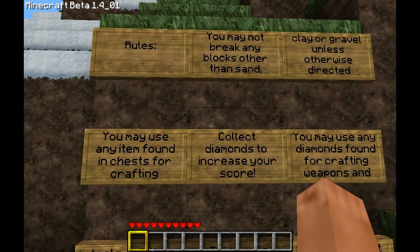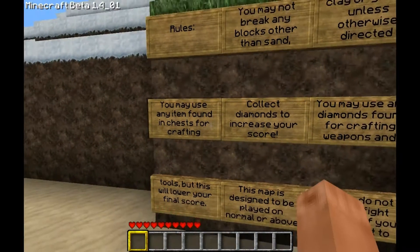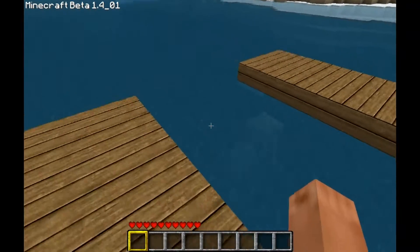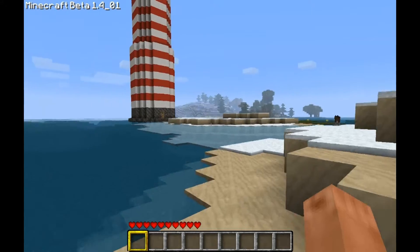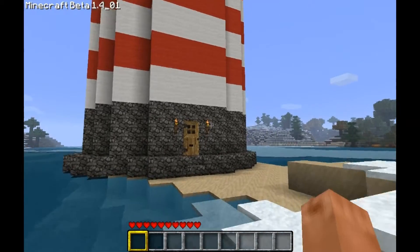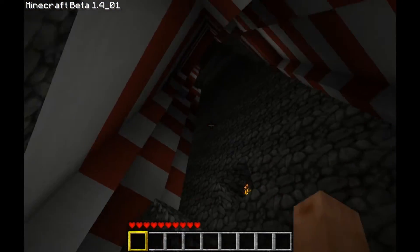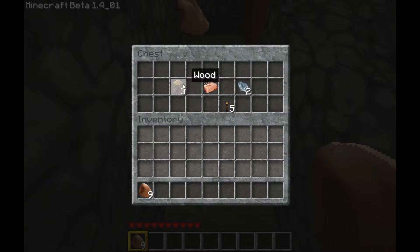Alright, so we can break sand, clay, or gravel, and we can use items in chests. There's sand down there — should I break it? I don't know. Let's go over here first. I gotta check this lighthouse — it just looks amazing. I wonder how long it took to build. Here's some clay we can break. Already got a chest with diamonds! Yes! And a torch and some pork chops.